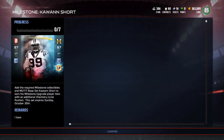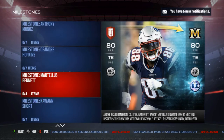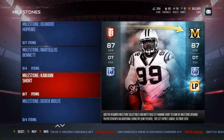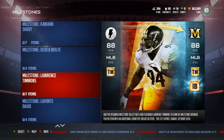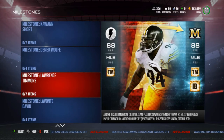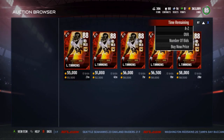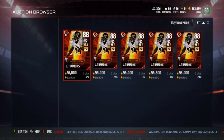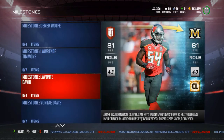Next is Kaywon Short — his price skyrocketed for a little while but he's at 55k now, not extremely high. I forgot to mention: Martellus Bennett adds New England Offense chemistry, Kaywon Short adds Line Pusher chemistry. Next is Derek Wolfe, who adds the Denver Defense chemistry. Then Lawrence Timmons — the Flashback version — adds the additional chemistry Inside Blitzer. He went up a little bit; I saw him going for 40k.